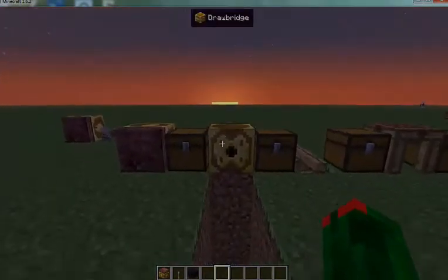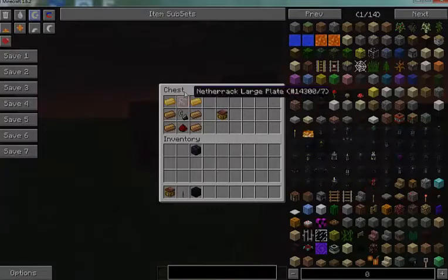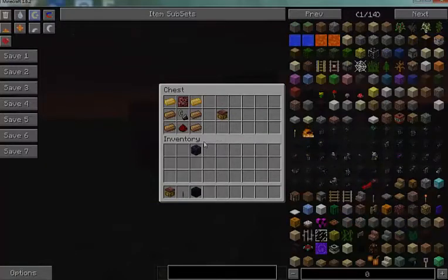Alright, I'm going to show you the recipe. To create an igniter you need a netherrack large plate — which I'll show you how to make later — two aluminum brass ingots, a flint and steel, a piece of redstone, and you get an igniter.